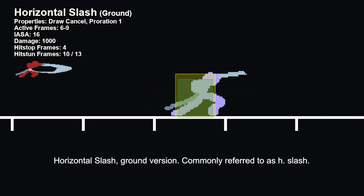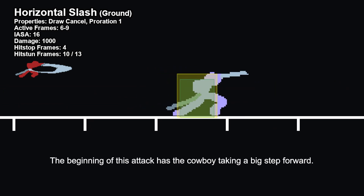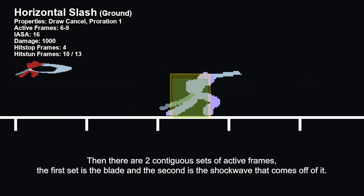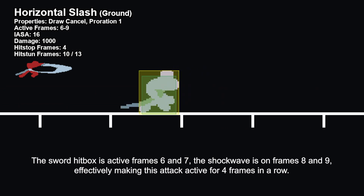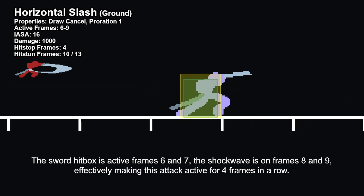Horizontal Slash, ground version, commonly referred to as H-Slash. The beginning of this attack has the Cowboy taking a big step forward. Then there are two contiguous sets of active frames: the first set is the blade and the second is the shockwave that comes off of it. The sword hitbox is active frames 6 and 7, the shockwave is on frames 8 and 9, effectively making this attack active for 4 frames in a row.